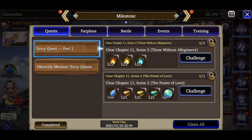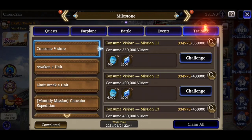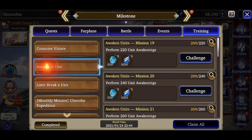and toggle to the Milestone sub-tab and go over to Training, the game is always giving away a good chunk of free Vizor for expanding your unit collection as well as awakening and limit bursting the units that you